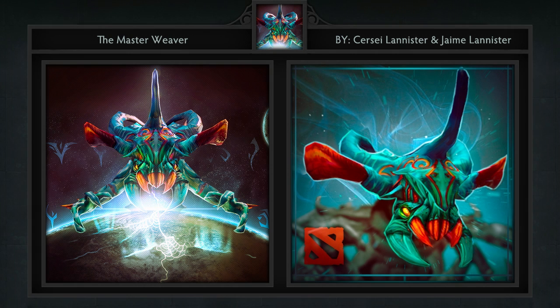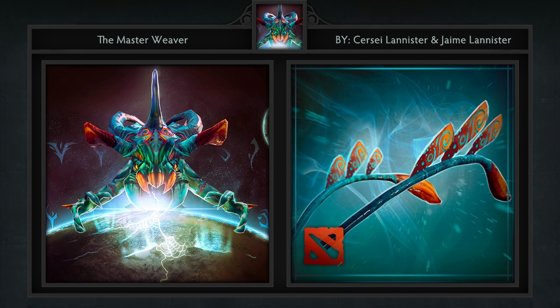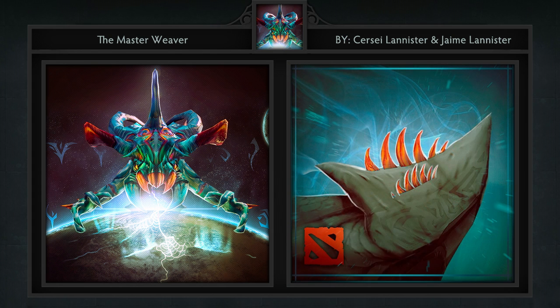Second is the Master Weaver set for — well, you guessed it — Weaver. This set was created by the Lannister twins and comes with 5 items including arms, antenna, legs, abdomen, and a new head. I feel that Weaver is a very difficult hero to make items for, but this set does a really good job of standing out from the base model, and it would be a welcome addition to the shop.